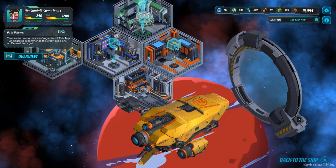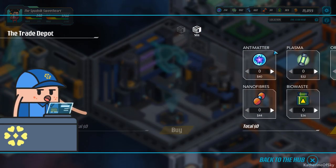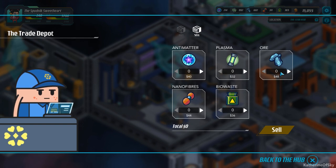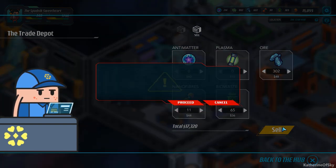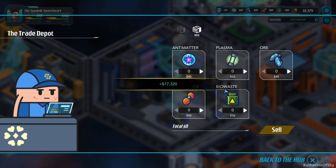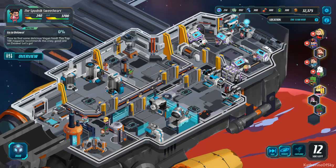So this is going to be materials — do we want to sell anything? I think we're okay. Well, you know what, we're going to sell some stuff. Because as we're going along, we're going to want to train our crew members. So let's sell like 302 ore, 11 nanofibers, and 65 bio-waste. There we go. And we immediately have more money to train our new crew member, and possibly even do some research.